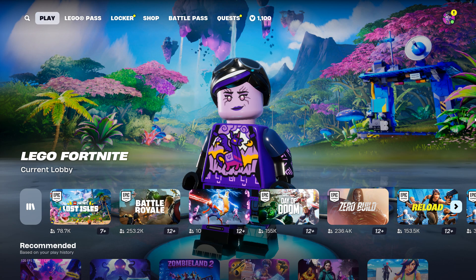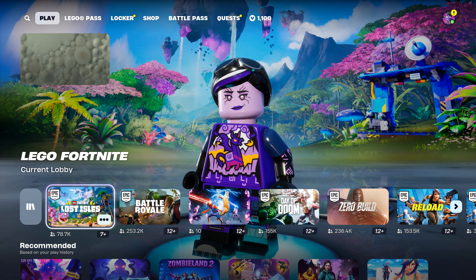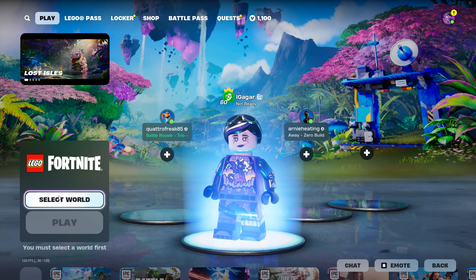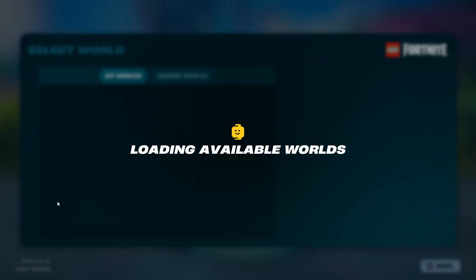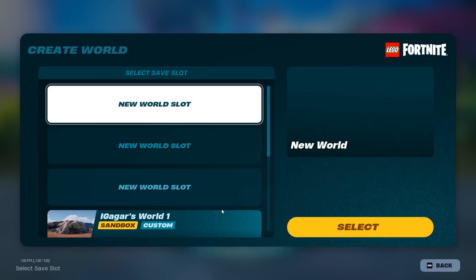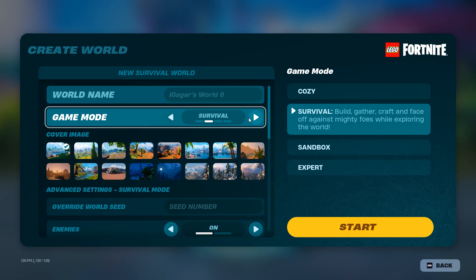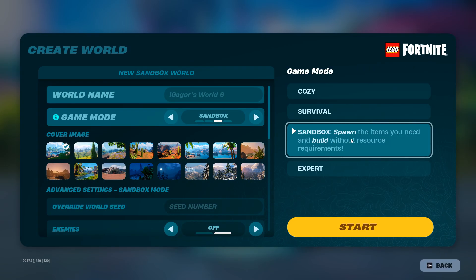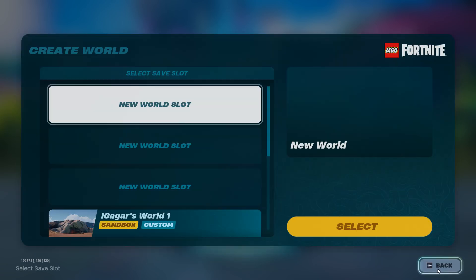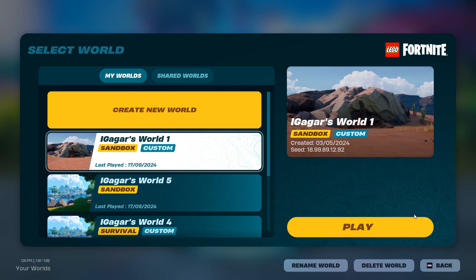Now to do the sandbox daily quest. First I'll show you how to go into Sandbox Island or Stardust Sandbox Island. When you're in LEGO, you need to select World, then press Create New World. You just need to change the mode to Sandbox, which is right here, and press Start. That's how you do it. I already have one, so I'll see you when I get inside the island.